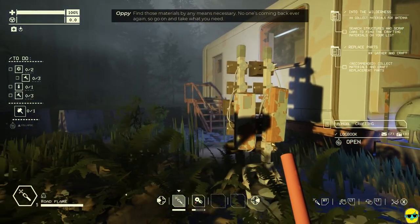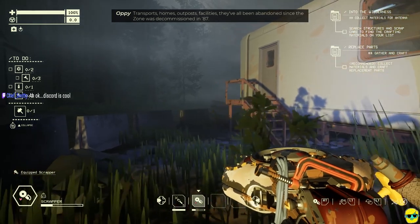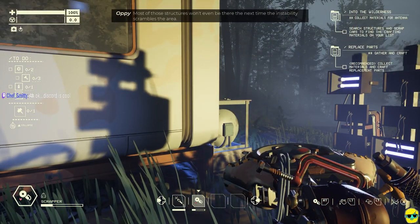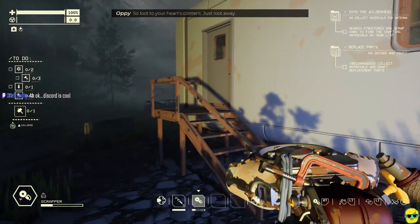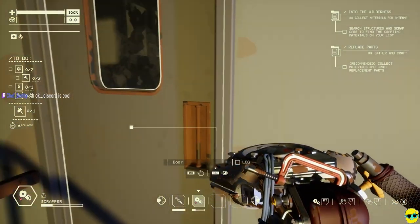We'll find those materials by any means necessary. No one's coming back ever again, so go on and take what you need. Transports, homes, outposts, facilities — they've all been abandoned since the zone was decommissioned in '87. Most of those structures won't even be there the next time the instability scrambles the area. So loot to your heart's content. Loot away, she says — that's what we're doing.